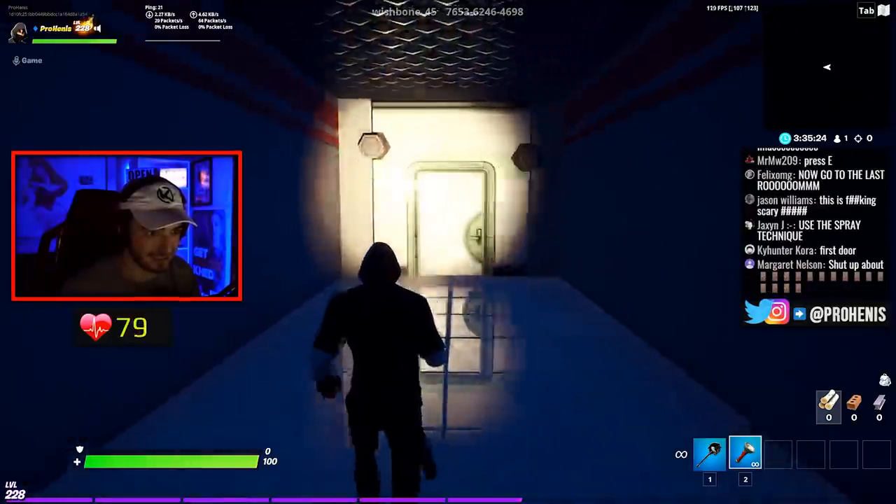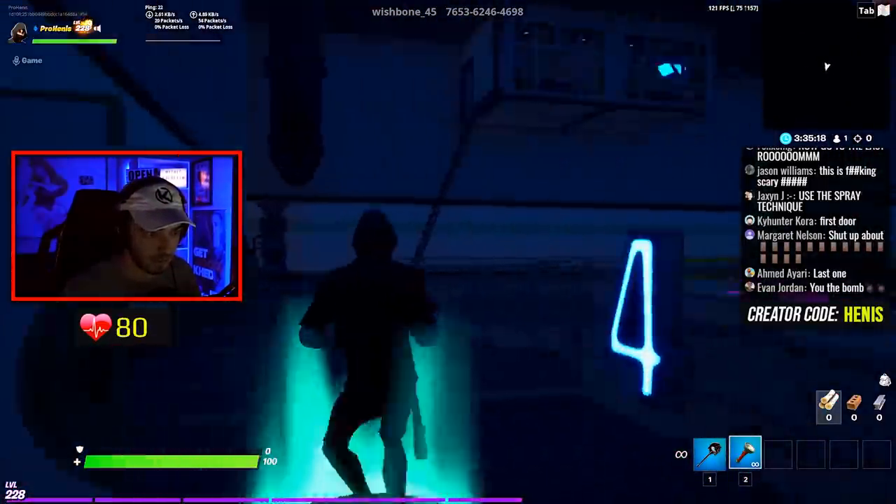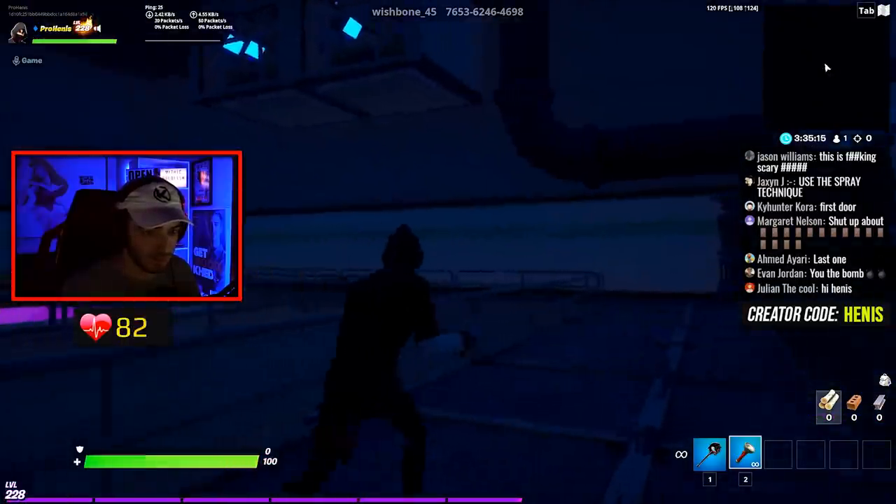I need a buddy. Where's my buddy system? This does not look like a warm welcome, but I'm going in anyway. What the freak? Oh, next checkpoint. Level four. We're halfway done with the map.